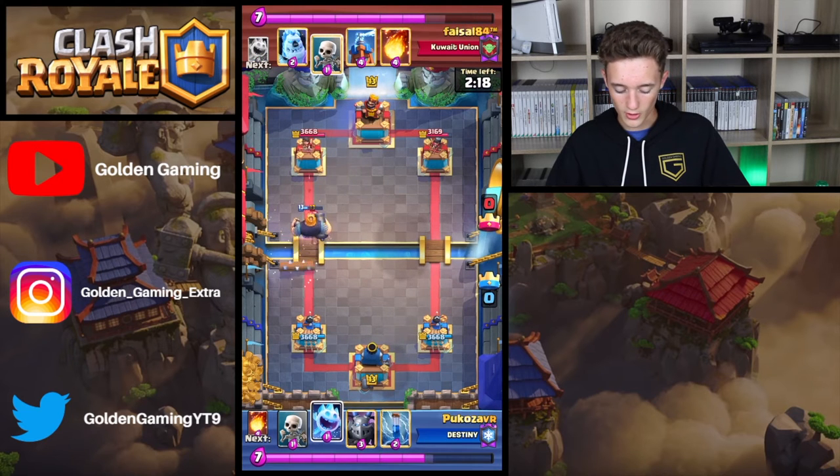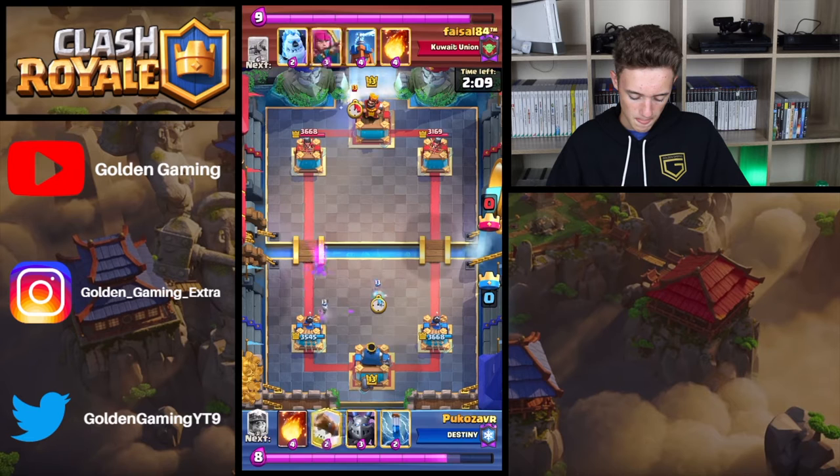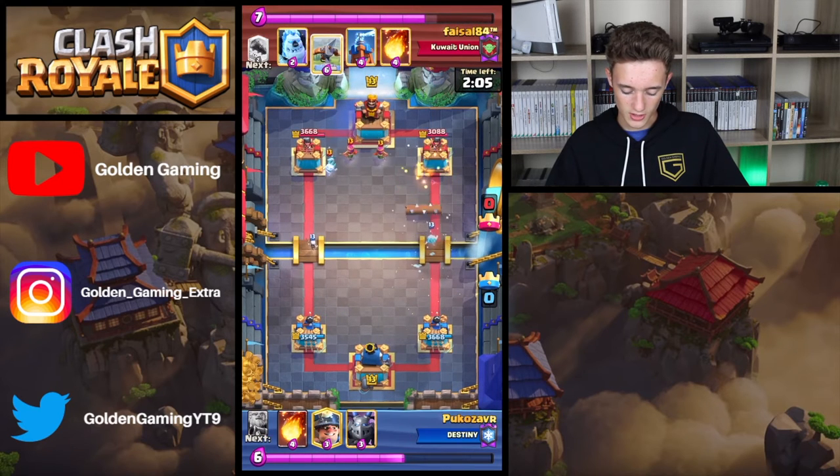Log is going to come back and knock that back — no damage from the Royal Giant onto the right side tower. Ice Spirit to cycle. Log to cycle. Zap to cycle.